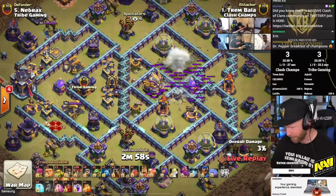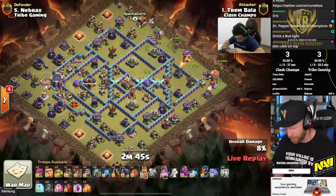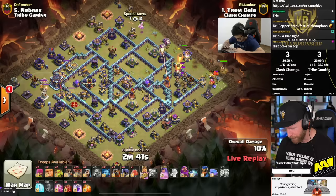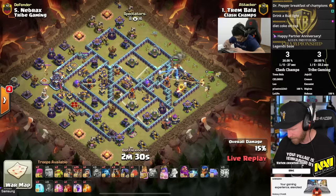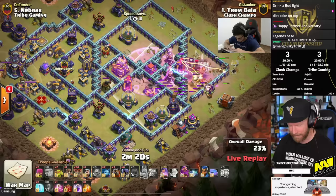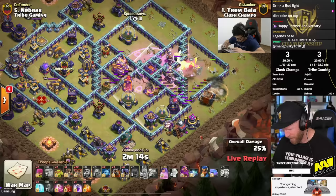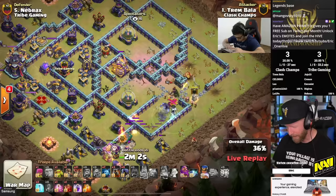Switching cameras to Padolino for the second attack for Class Champs. A bit of lightning to take out the expo and multi-inferno, then the kill squad dives into the other multi-inferno. He swaps out for a log launcher — potentially setting up to get two multi-infernos, the expo, the eagle, and even the sweeper for a very nice lalo. Padolino pushes in with the heroes, takes out the multi-inferno and expo, and the queen survives with the yetis still alive.